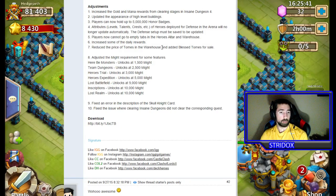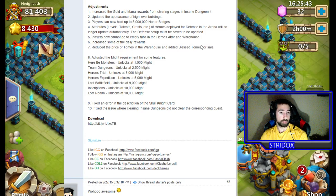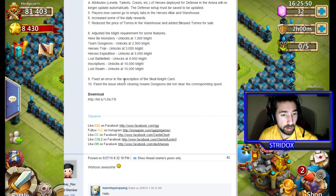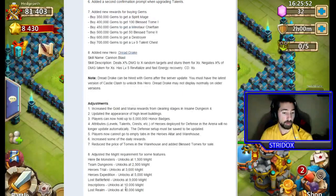They increased some daily rewards — that's awesome. They reduced prices in tombs. For newer players, there are also updated might requirements for certain activities. That's pretty much everything in the patch notes.